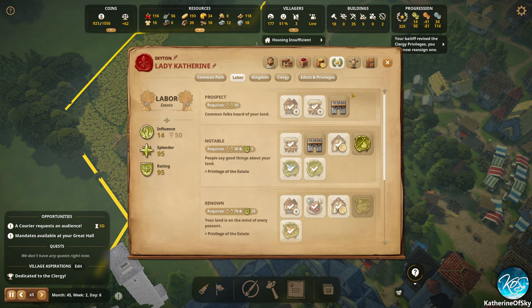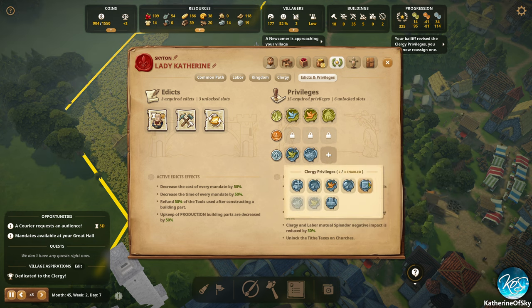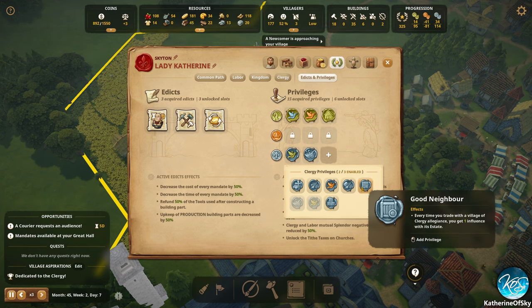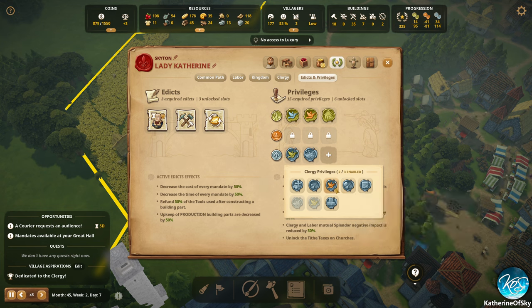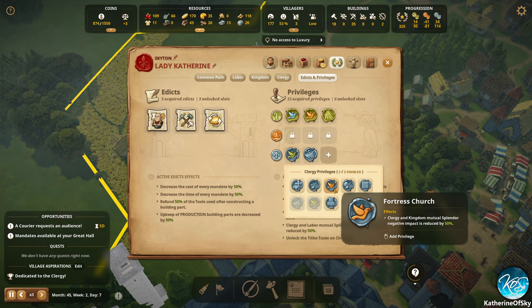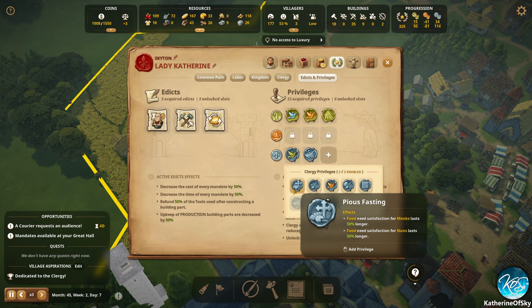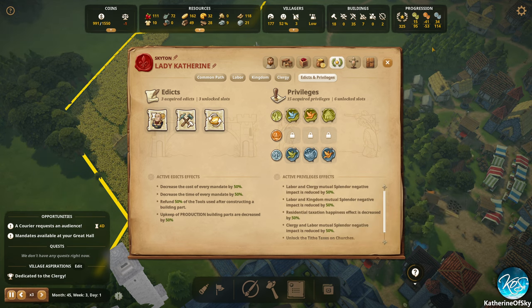We revised the clergy privileges — excellent! So we can get rid of this one. What is better for us? The trade prices are not that great. Clergy building upkeep reduced by 25% — that's good. Clergy and kingdom mutual splendor — I think that is good. Let's do that — that'll give us fewer negatives there.